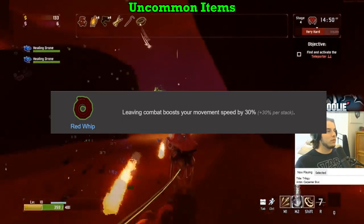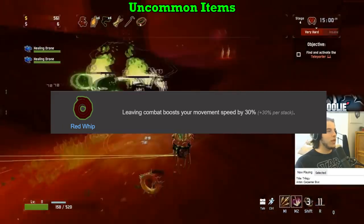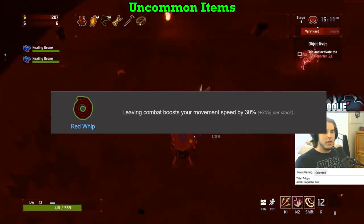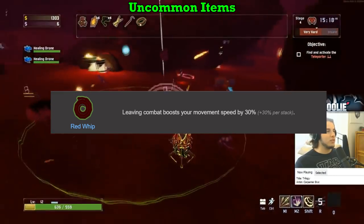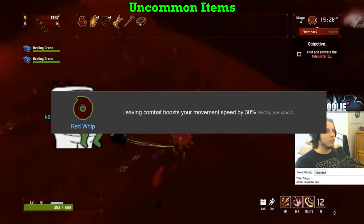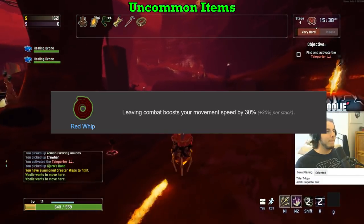Red Whip gets an F. This item sucks. Yes, you go faster with it, but if you perform any action related to combat, you will lose the movement speed. Even if you use an ability without hitting anything, the simple act of using it will cancel the Red Whip's effect because it is related to combat. Notice the item reads 'while out of combat' and not 'while out of danger' like the Cautious Slug. At all other times you'll probably be getting hit by monsters, and even if you block the hit with teddy bears, the effect will still cancel. Absolute garbage item — F minus tier, honestly.